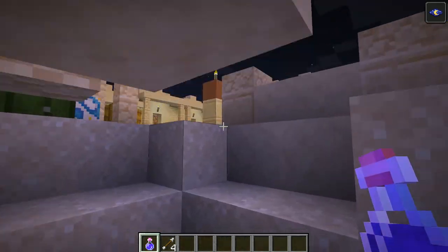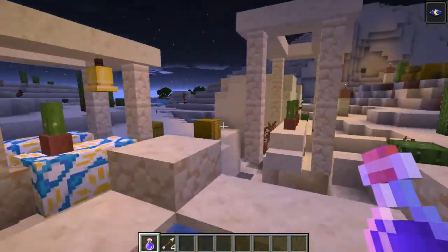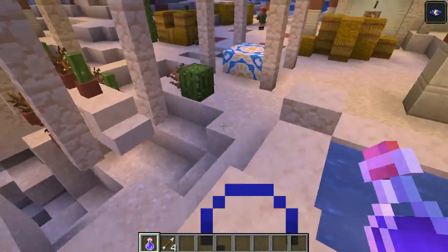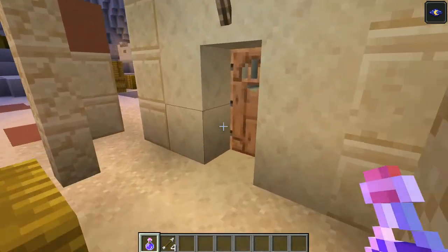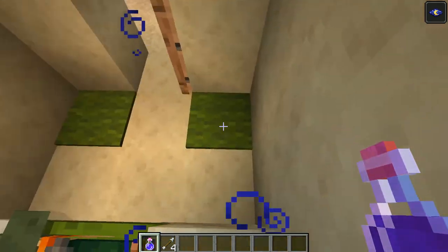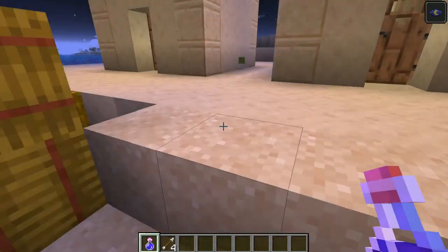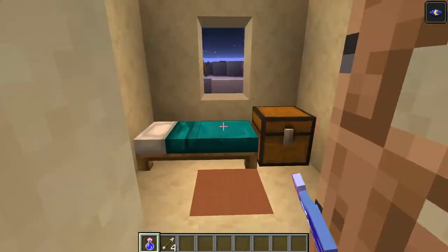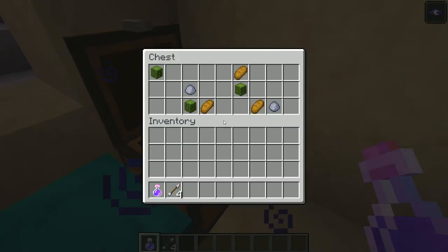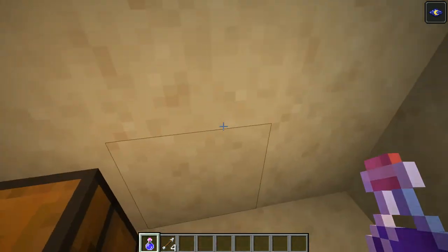I like the underground cave — it's pretty cool and it's the perfect space and size to build a base underneath the village where you can protect the village. Now let's find a chest, because if you go into a village you pretty much want a chest. Also you may notice there's some cacti just laying there.